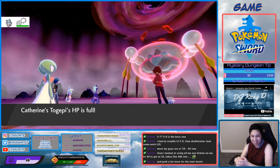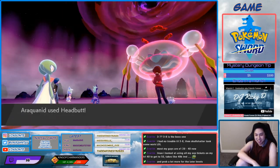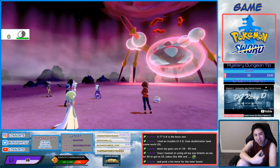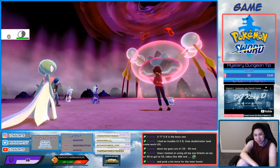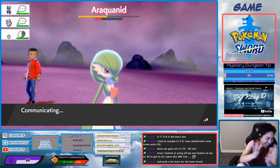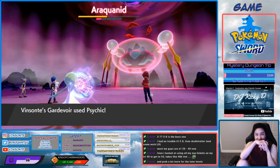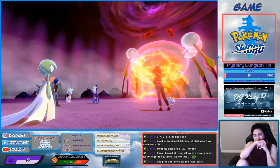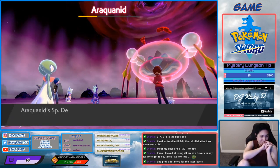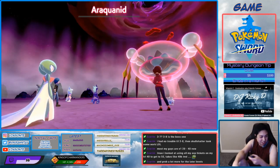I don't even take damage because it doesn't affect me — I'm Water Absorbed! You hit me with Liquidation but I have Water Absorb. Toxtricity, kill it! Kill it now. Alright, now we throw a ball and we get it!